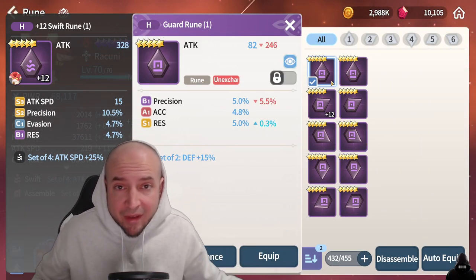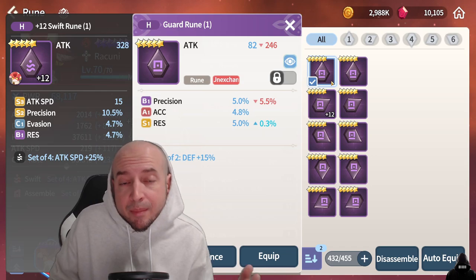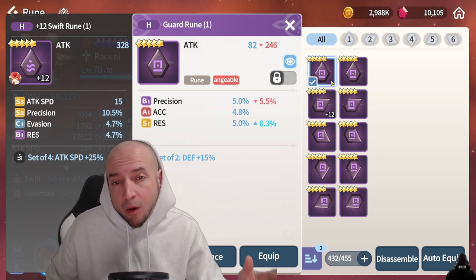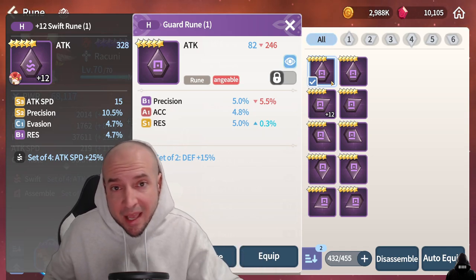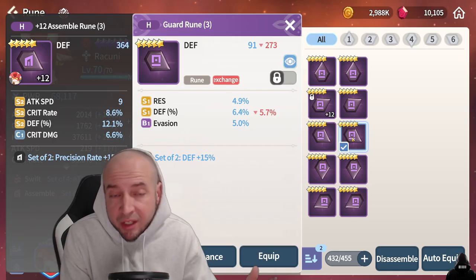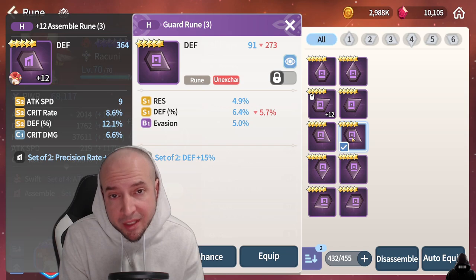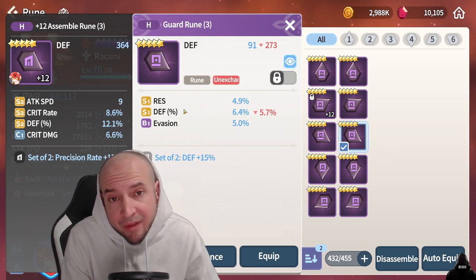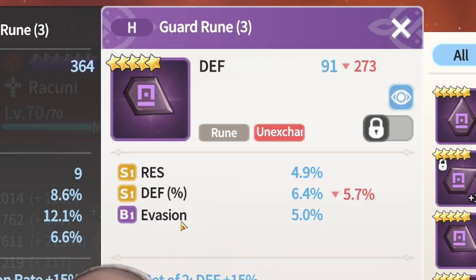Guard runes — yes, it's a tanky defensive rune. However, there are defense monsters that require defense and do a lot of damage. So not only do you want to look for tanky substats, but if they are nuker-capable substats too, you might want to keep that as well. Here's a good example of a rune I would keep: it's a guard rune which gives more defense, with defense percentage as a substat, resistance and evasion — very good substats for defensive based units, so I'm locking this one.